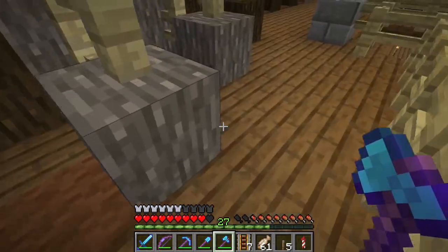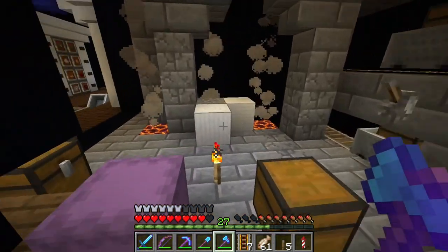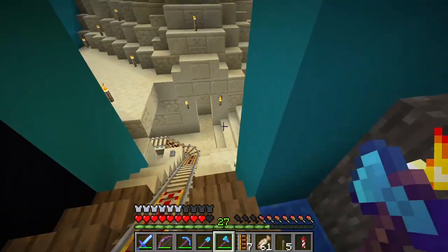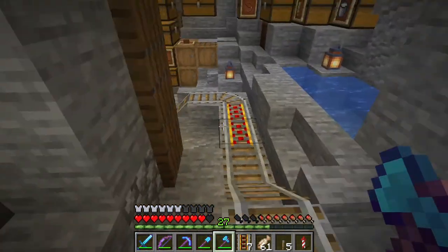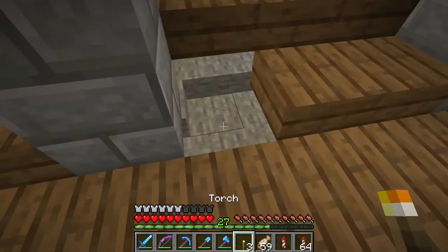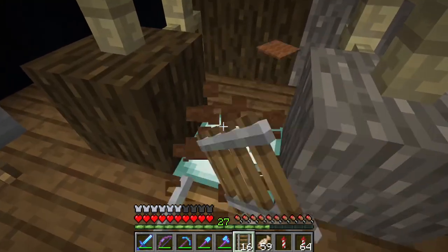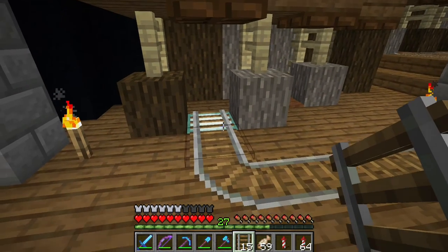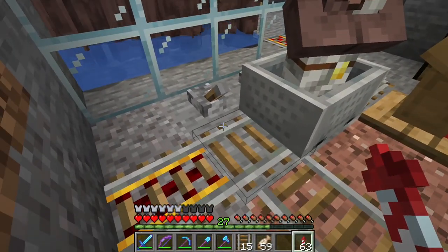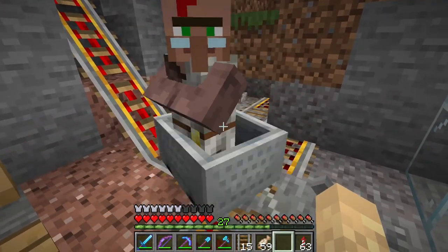I need to put some rails in place so that I can bring the villagers to their new homes, and I'm also going to need mine carts. I'll put the rails in and power them. Our friend here is ready to go — if I do that, that should send him on the right path. We can power this rail and off you go.